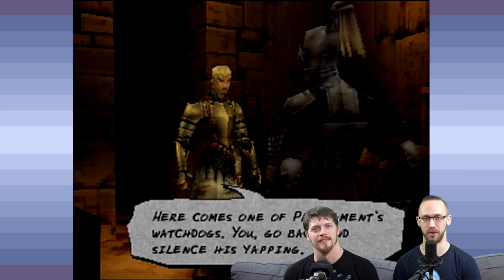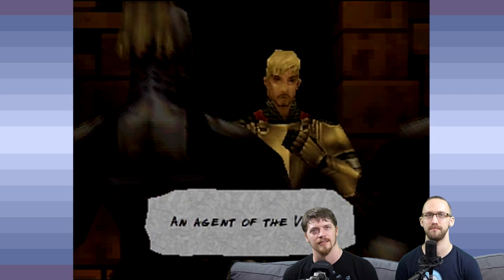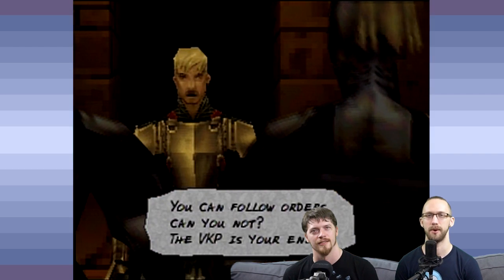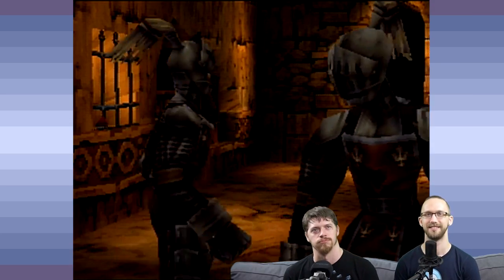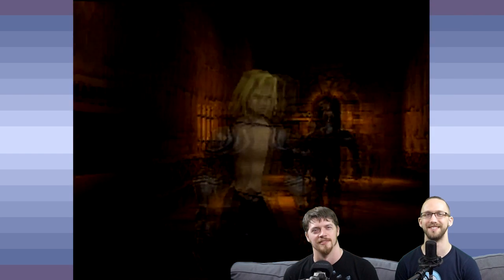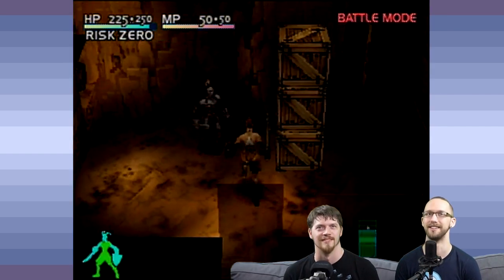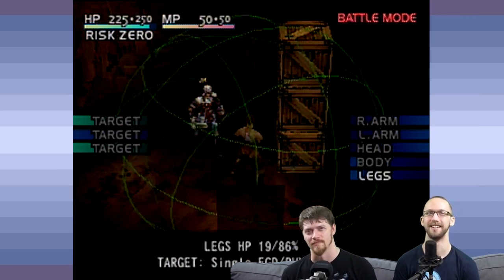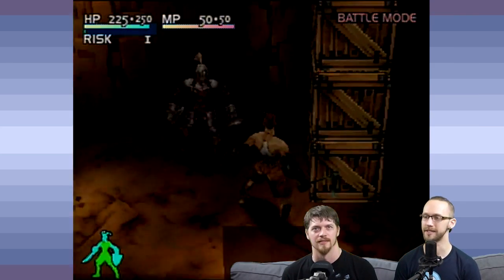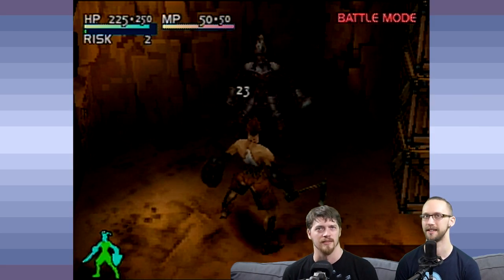Here comes one of the Parliament's watchdogs. Go back and silence his yapping — an agent of the VKP. You can follow orders, can you not? The VKP is your enemy. Now go! Well, they're going to die. They just want you to know how creepy Sidney is. Is he just appearing places and going 'boo boo boo'? That's cause he's all spooky.